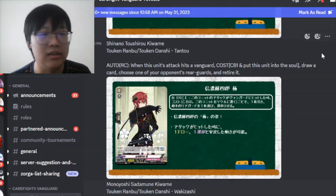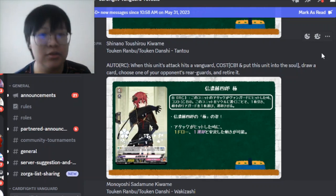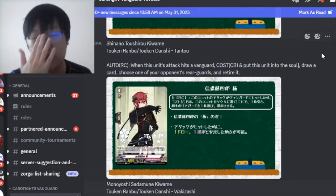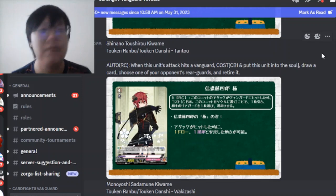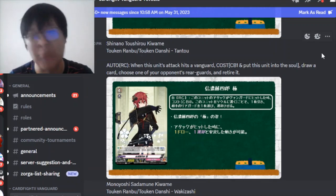Now for the new card reveals. We have Toshiro Kiwami - he's a Tanto. When this unit attacks and hits a vanguard, counter-blast 1, put this unit into your soul, draw a card, and choose one of your opponent's rear guards to retire. It's a nice soul charge, draw one, and retire effect - a rear guard skill that has to hit a vanguard, so early rush is what it is for this card.